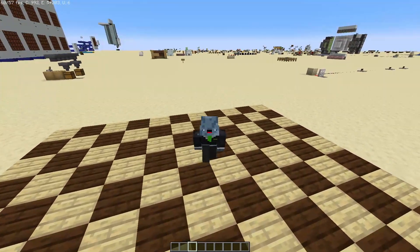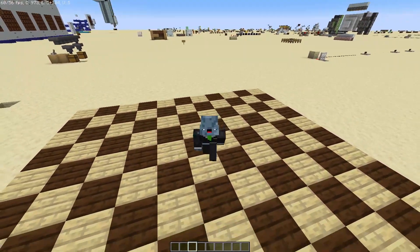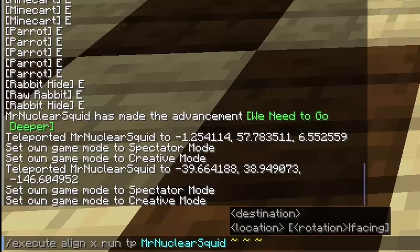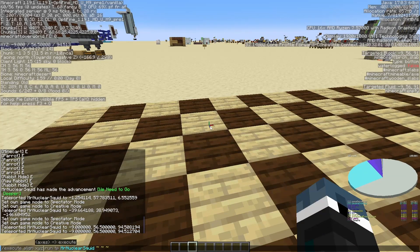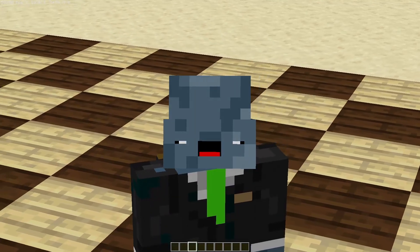Execute align is a bit of a weird one. What it does is round up the x, y, or z coordinates of the following command to a whole number, aligning it to that axis. So let's align myself — if I run this command here, I will snap to the x-axis of this block. Adding all the axes will align me to the bottom corner of a block.